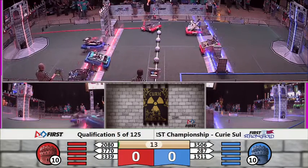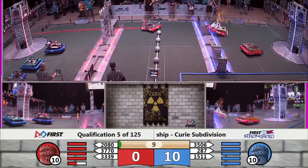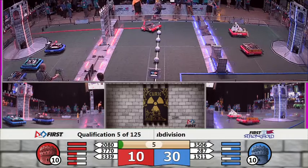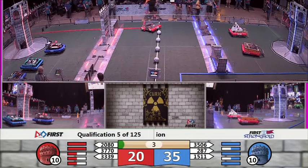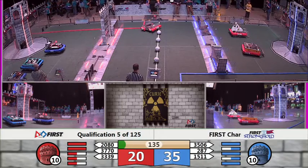As we enter Autonomous, all three Blue Alliance robots are crossing those defenses. That will be 30 points for the Blue Alliance. 20-80 on the red. That's Torbotics — it looks like they went backwards during their Autonomous program while their Alliance partners did move toward the Blue Alliance courtyard. No shots on behalf of them yet, though.